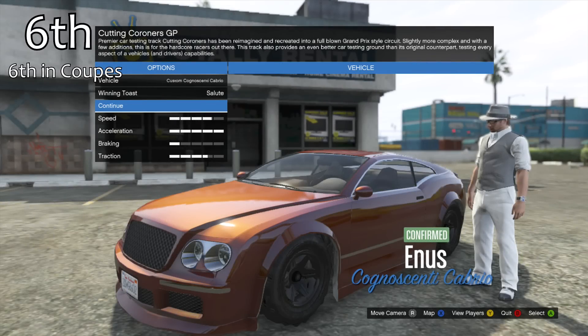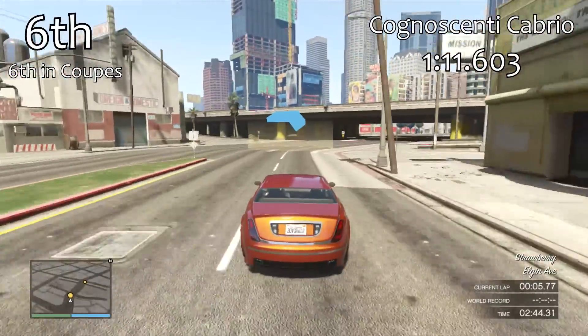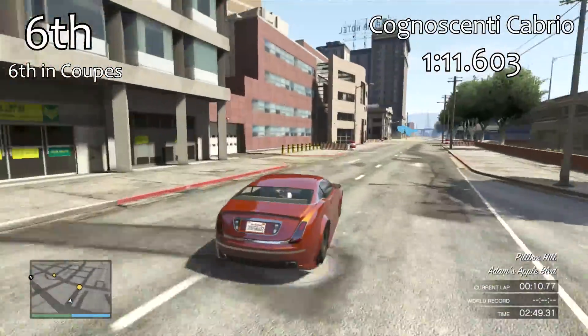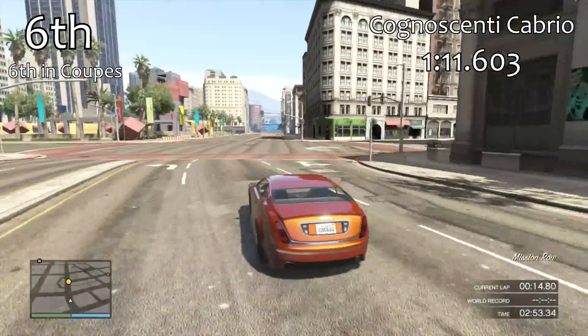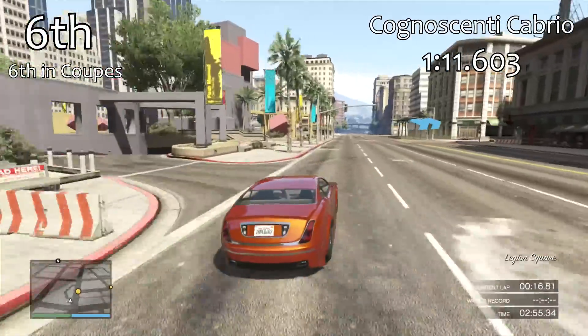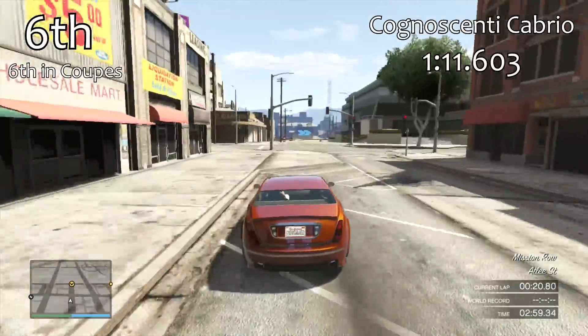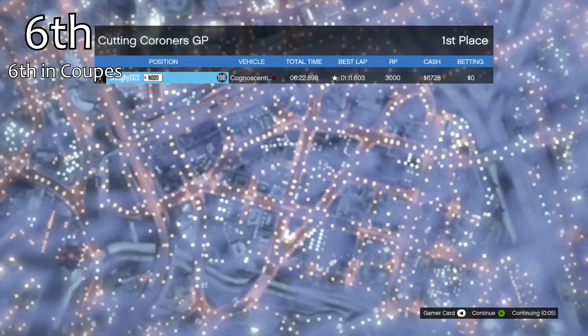In 6th place is the Cognoscenti Cabrio, also 6th place in coupes. It's probably got one of the best convertible mechanisms — I really do like the way the roof folds down on the Cognoscenti. With a 1 minute 11.6, it's just a little bit quicker than the Felon GT. It feels quite nice to drive and well planted in the corners, even if it's not that quick overall.